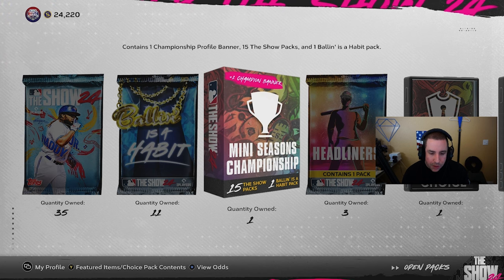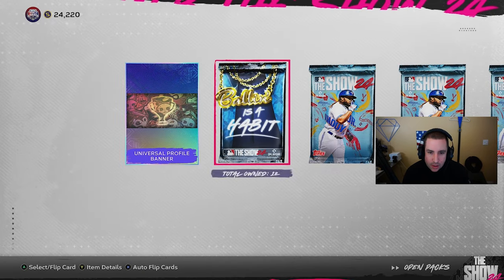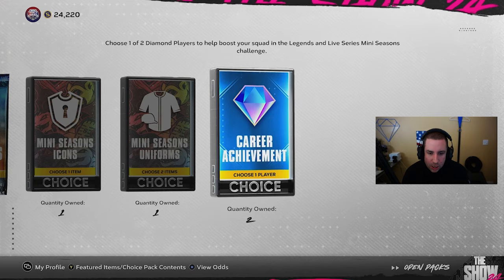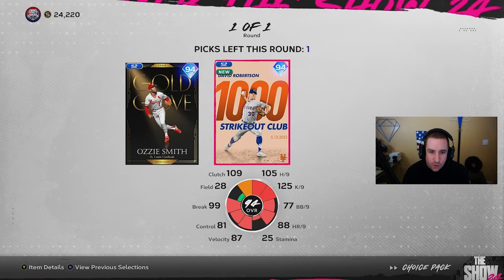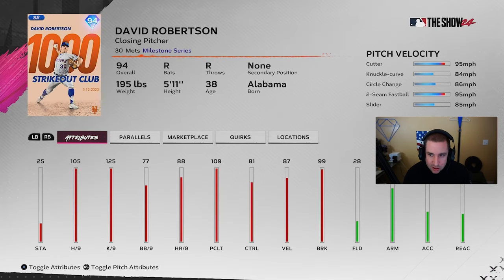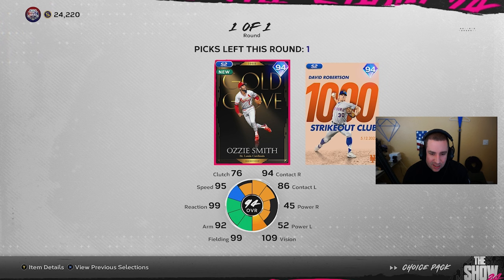Let's go check out the Well and see what we got. We got our championship bundle right here - let's go ahead and open that. That's going to give us our Ball Impact and our career achievement. What is in these? A 94 overall David Robertson - Thousand Strikeout Club. Cutter, knuckle curve, circle change up, two-seamer, and slider. Not a bad card, doesn't really have the sinker but with a cutter it could be decent to try out. Road Warrior as a quirk.